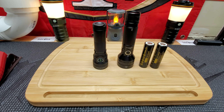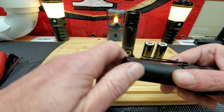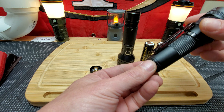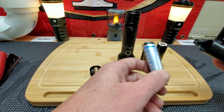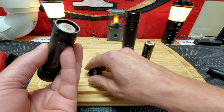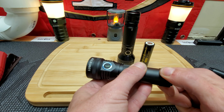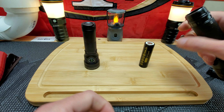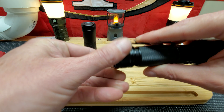With the LuminTop D2, it does come with an 18650 and a battery tube at 2600 milliamps. I'll put that aside and put a Sofirn 21700 in there instead. Then we'll check the lumens and get some weight measurements.